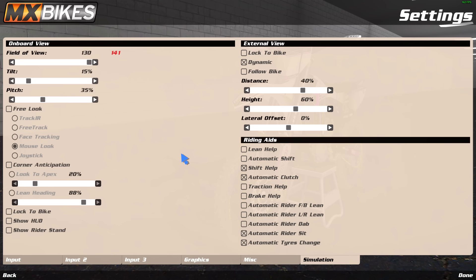Now the important settings — simulation. Under onboard view: field of view is maxed out at 130. There's a number at 141 I've never fully understood, maybe some adjusted FOV. Tilt is 15 — when you're turning, it's how much your head tilts with the bike. A lot of people run zero tilt so the bike turns under them while their head stays straight. Running 100 isn't realistic either. Pitch is 35 — that's whether you're looking up or down.